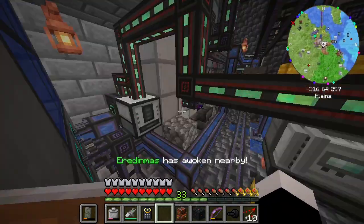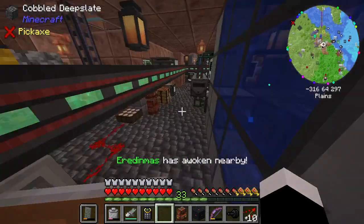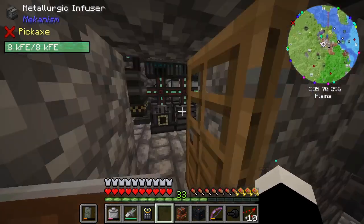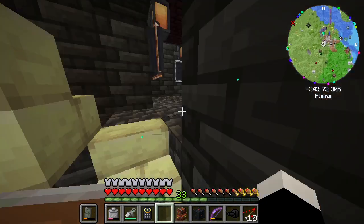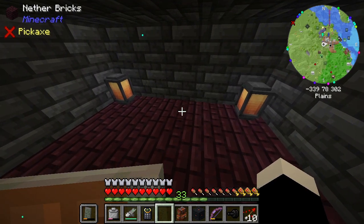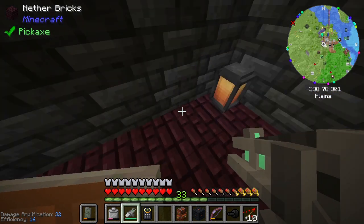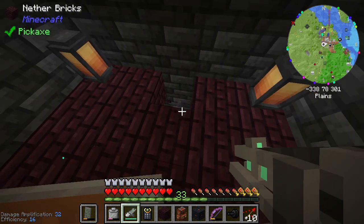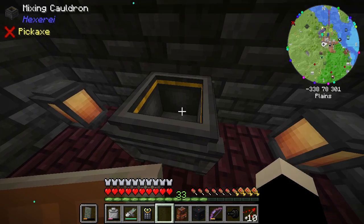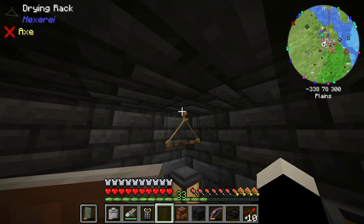I wonder if the sage is done yet — looks like it is, nice. I'll grab what I've got here and start it going again. I've got a special room all put together for this. So my cauldron, I can put against this wall here. Put the magma block below it — that'll work. My drying rack... can I hang it from the ceiling? Yeah, I guess I can.